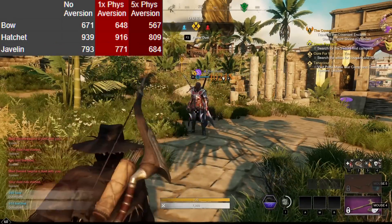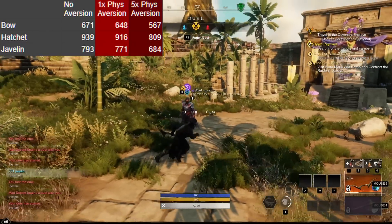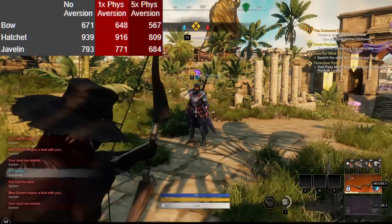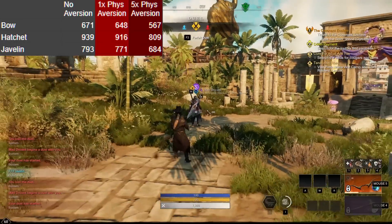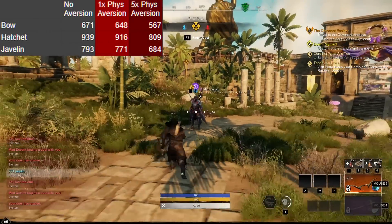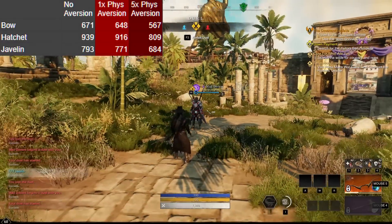On the spear I was curious about javelin, because while that is a ranged attack it's also an ability and I wanted to see how that works. We had 793 damage with no aversion, 771 damage with one piece of physical aversion, and 684 damage with five pieces of physical aversion. So once again this gets reduced as normal.